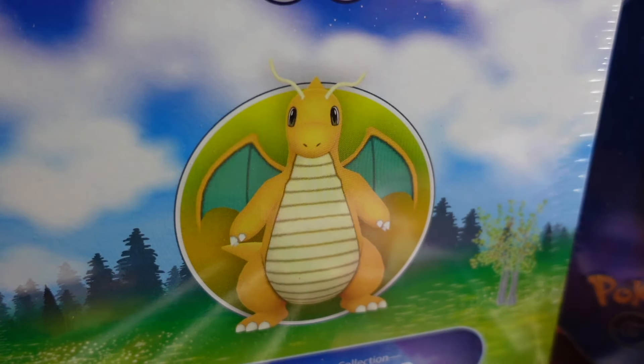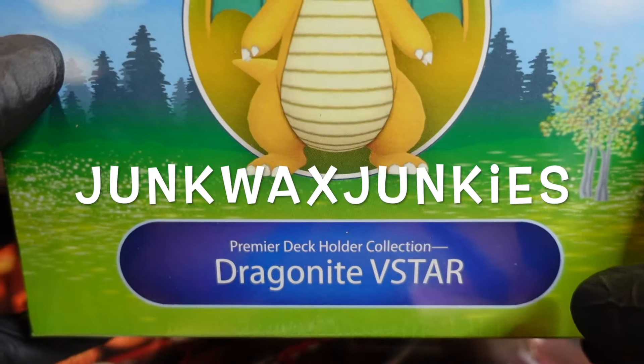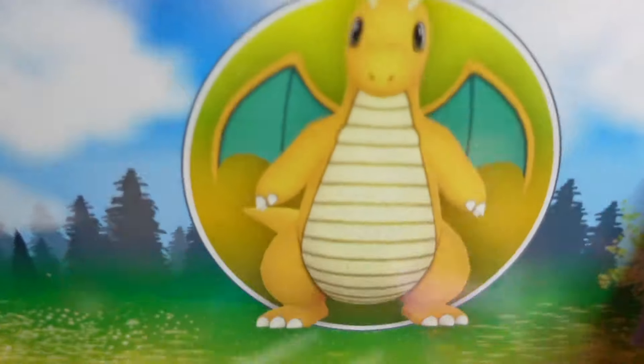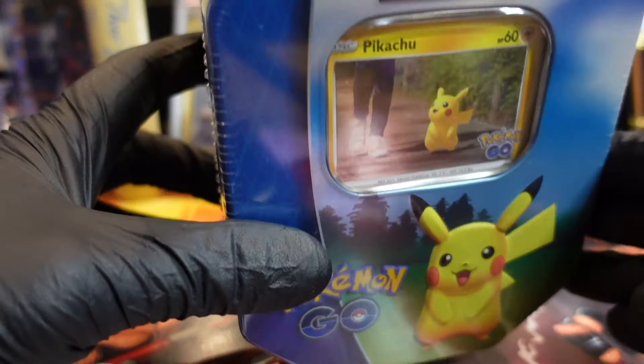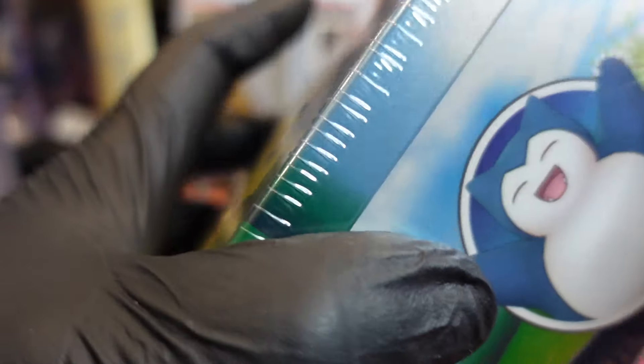We are back with another video. We are doing some Pokemon Go Dragonite V-Star box. We're gonna do this and give it to the homies here to open up, and then we got the Pikachu ten Pokemon Go tin. I'm gonna open this bad boy up right now.